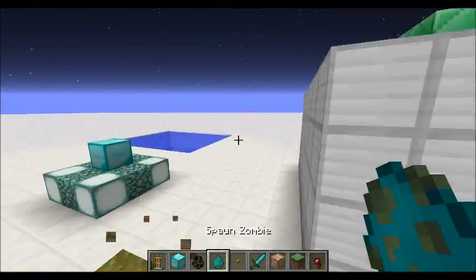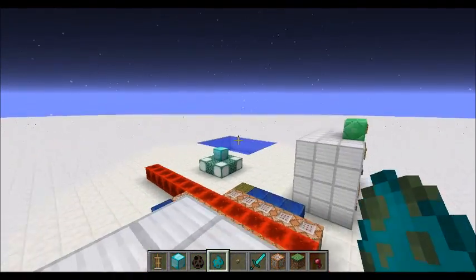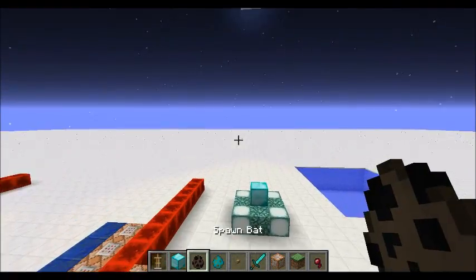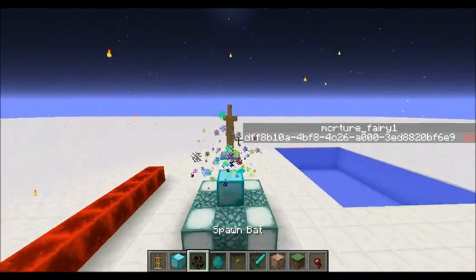I put in a command for the mermaid as well. Instead of an armor stand I decided a baby zombie was more appropriate — because they have health, and it's just a whole lot easier to deal with.